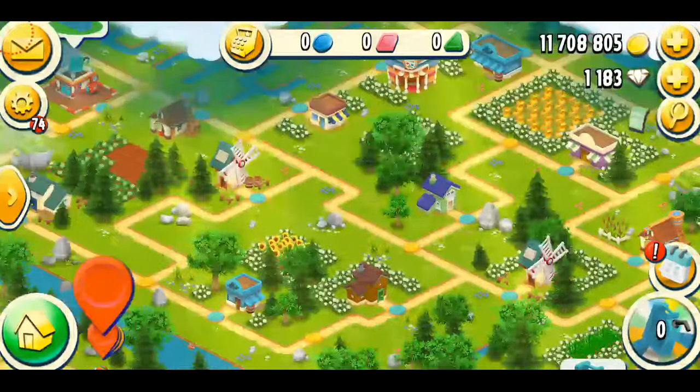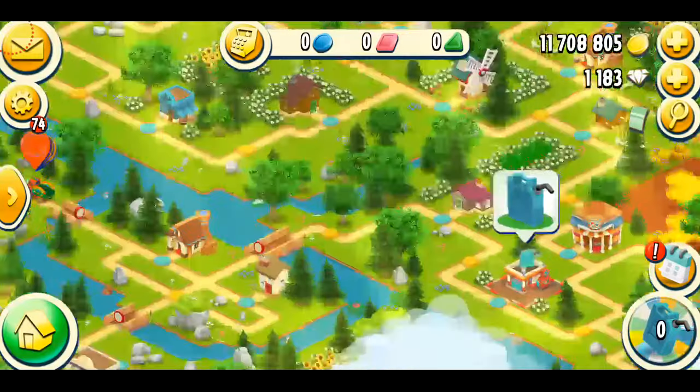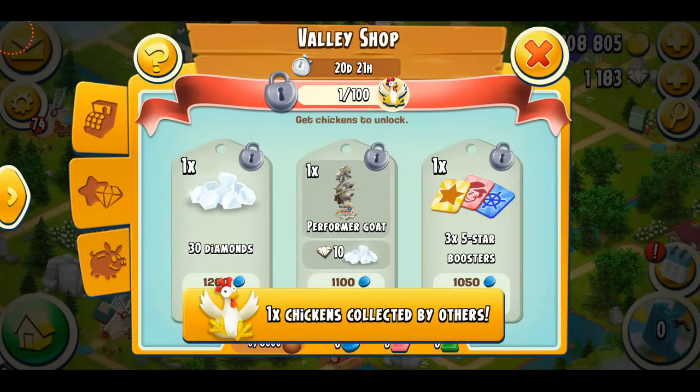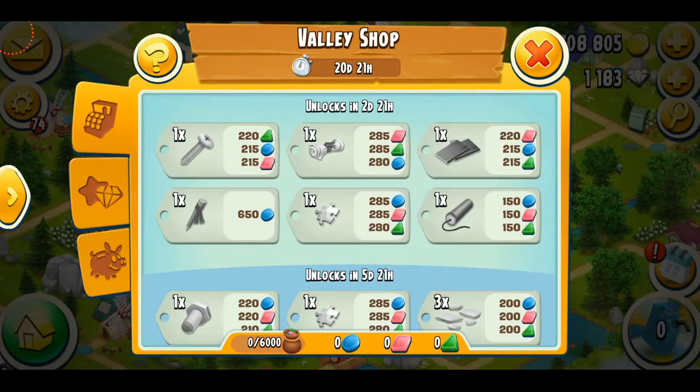So I'm in the valley, and I don't really see anything too special, just the usual area with lots of trucks and lots of buildings. So we have a performer goat decoration, and we have to collect about 100 chickens. There's only 20 days left, 30 diamonds, and some boosters as well. I probably won't be able to play the Valley because I don't really have a lot of time, so I'm probably going to miss this as well.